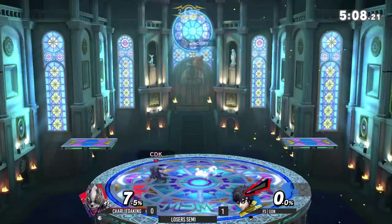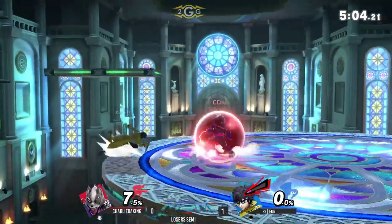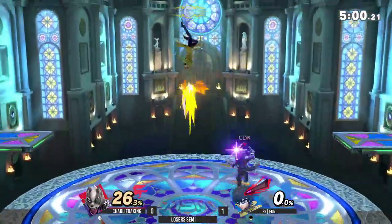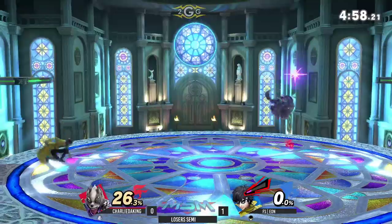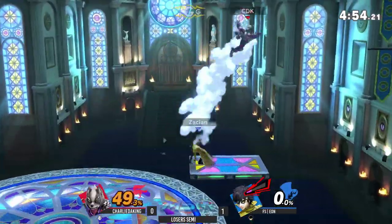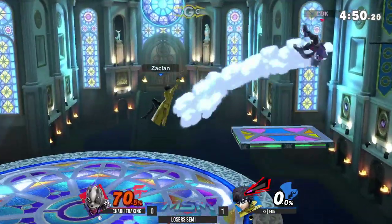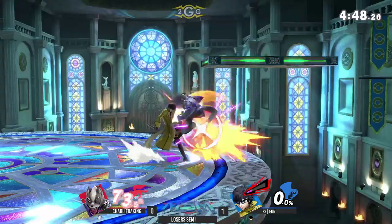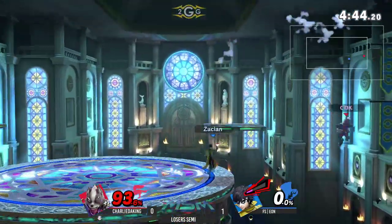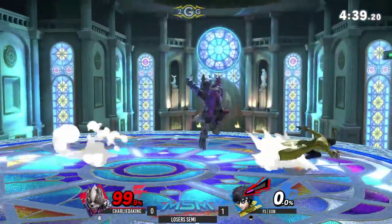Wolf's Nair is only active in front of him and in the middle, so that slide Eon did actually got under it and hit behind him, which is why it beat out the Nair. It was actually crazy if he was doing that intentionally. Hurtbox shifting is one of my favorite things about that — it's frustrating, but the more you think about it, the more awesome it kind of is.